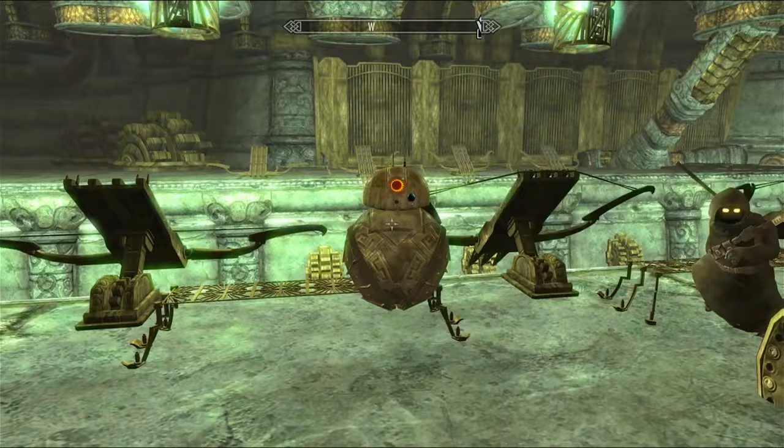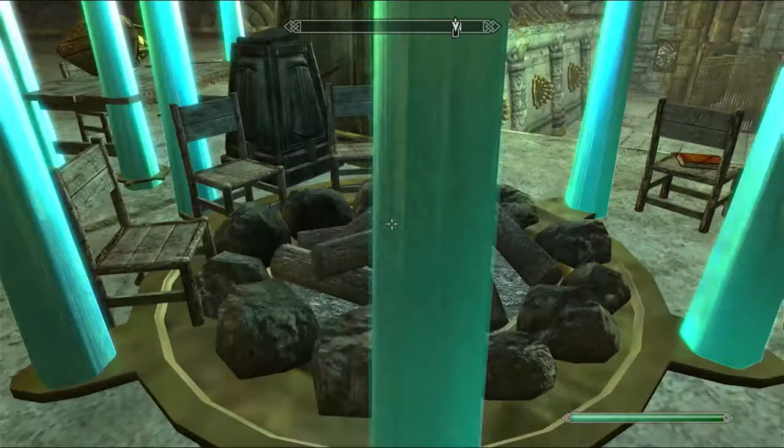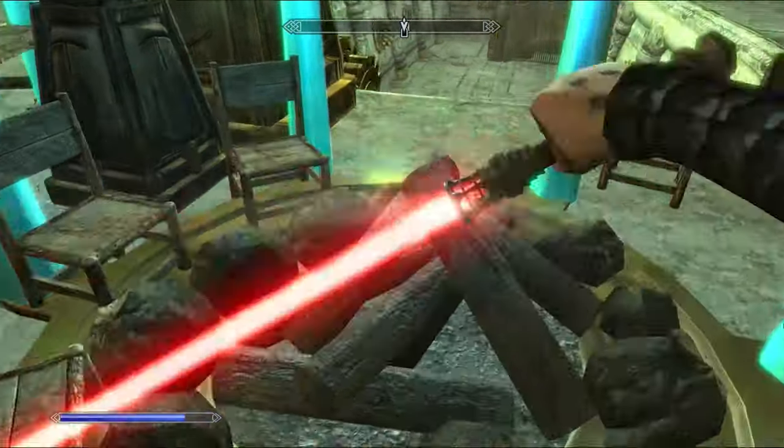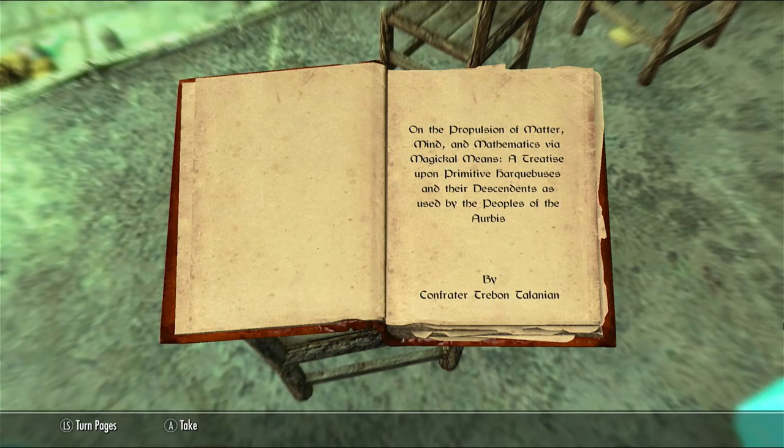Are you enjoying the bench, Snippy? Alright, looks like that's the way to go. Do I need to light this on fire? Because I can - no, that didn't work. Oh, there's another book over here. Read Harkabuses - On the Propulsion of Matter, Mind, and Mathematics via Magic Means, A Treatise Upon Primitive Harkabuses and Their Descendants as Used by the People of Aribus.